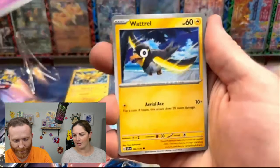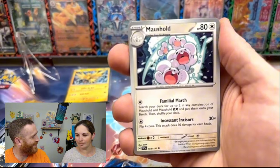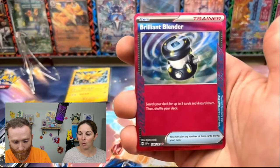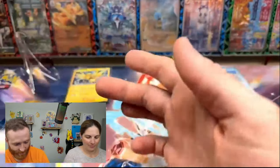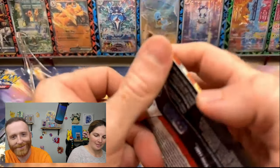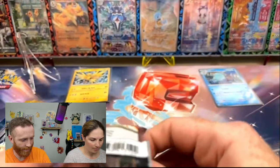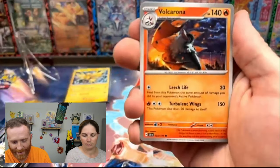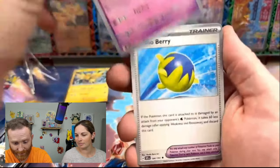We've got a Drasna, Esper, Blotril, Excedril — it always makes me think of the medicine, Excedrin. Brilliant Blender — we needed this one! We did need that. Are we going to get a double banger? We did need that one, so that is good. We're getting Binder Love from these single-pack and triple-pack blisters. We have all the Holos. This is paying out. They've been so good for us so far.